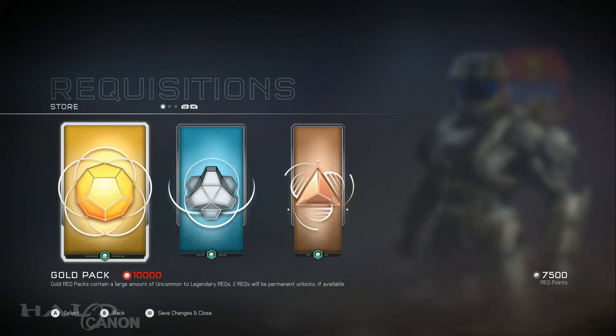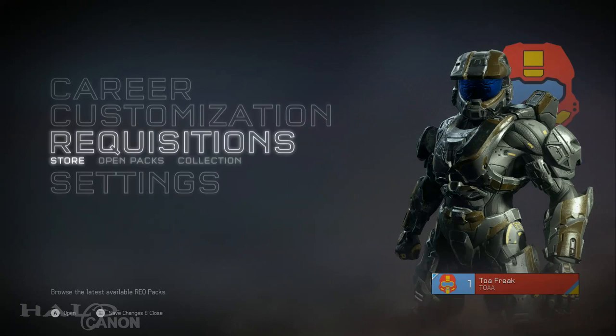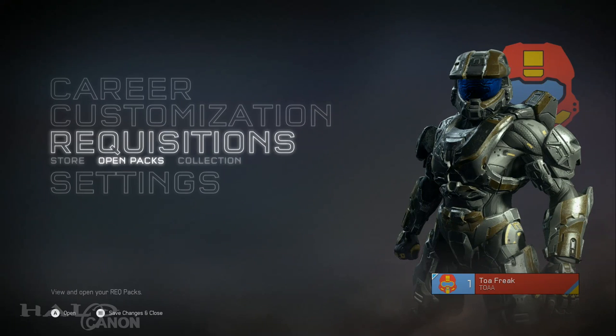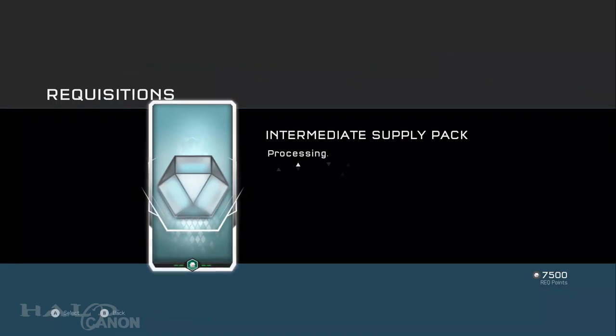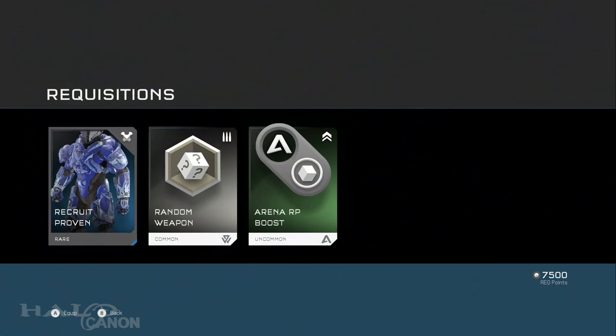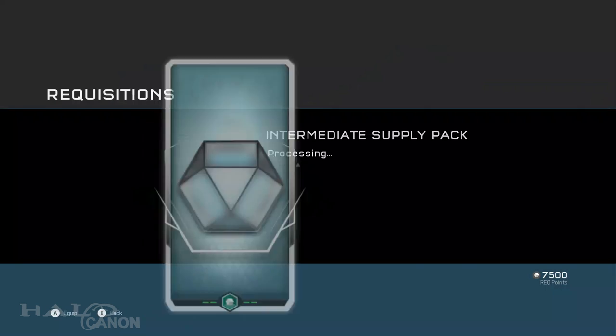So for REQ packs, as you can see we get 7,000 to start, but I've seen that you can actually get more. We're gonna open some packs first. These are packs I got from the action figures — Halo: Last Light, the Master Chief controller, and some of the bonuses that came along. Let's open them and see what we get. Recruit Proven, random weapon — next up.